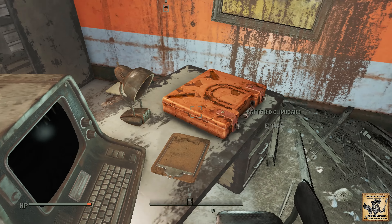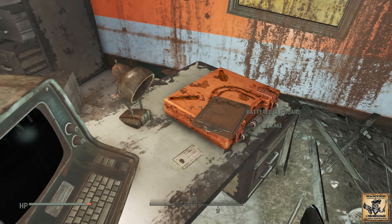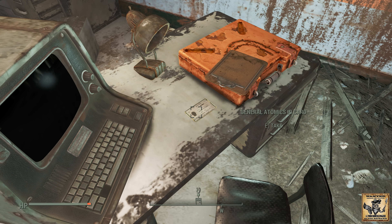Once you get in here, come over here, and underneath the battered clipboard you're going to find your General Atomics ID cards. Go ahead and grab that, and that should get you into the Galleria. I hope this helped you track it down. If you enjoyed the video or got anything out of it, I'd appreciate a like on the video or a sub on the channel, but as always, thanks for watching. Take care.